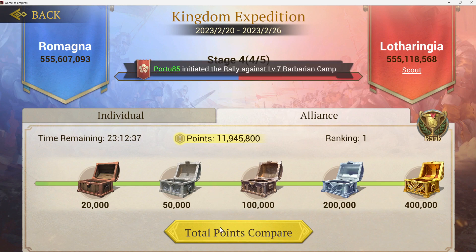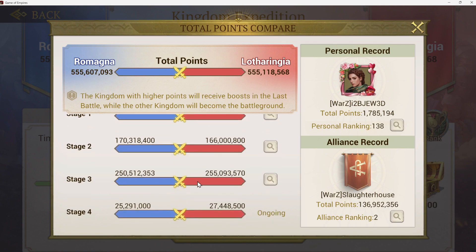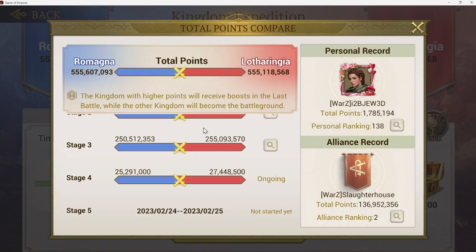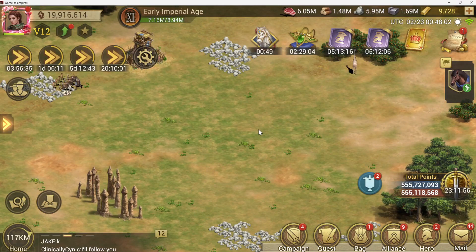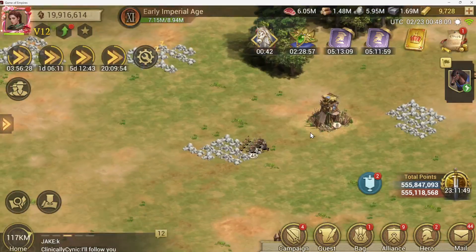Here's a quick rundown of what's happened so far: stage one we won — we're the blue. Stage two was a really close fight, four million points. Stage three they beat us by five million — it looks like they're closing the gap. Both servers are at 555 million total score, so they're pulling ahead. We're only in the first hour so we're not stressing. Stage four is underway and people will be waking up soon. That's KvK — hope you enjoyed it. Leave questions in the comments and I'll try to make a video for you on other parts of the game.